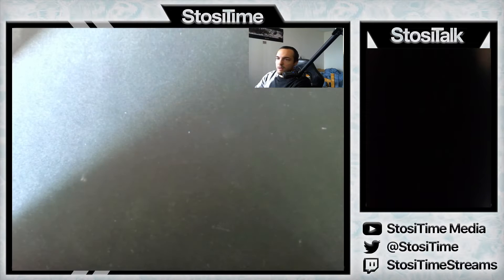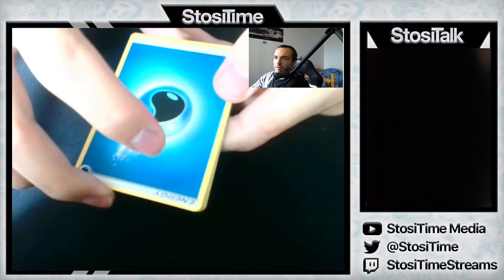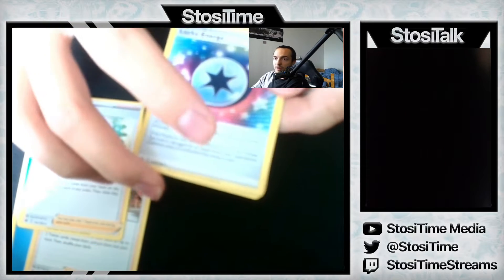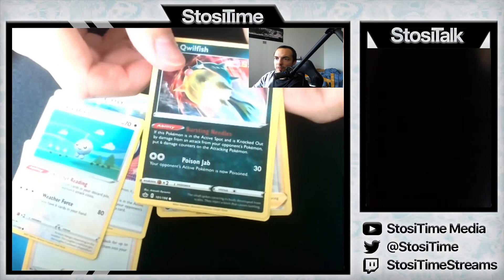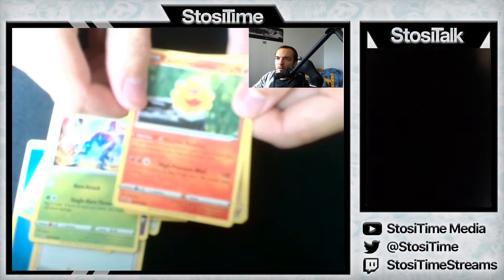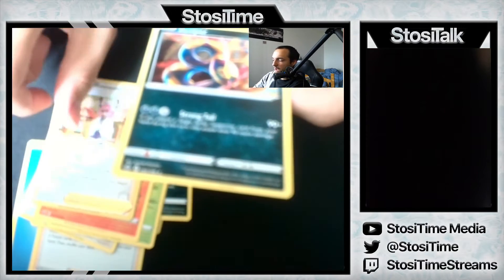What's been your best pull in Lost Origin? We want to talk about the most recent set. Pack one, four from the back to the front. We have Water Energy to start things off, Peony, Caitlyn, Lucky Energy — Blissey could use that, pretty cool — Castform, Qwilfish, Roltchic, Perrserker — very cool, one of my favorites — Castform Sunny Form, that's cool, Reverse Holo Klara, and Seviper.